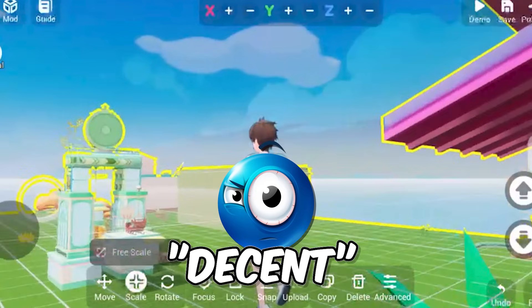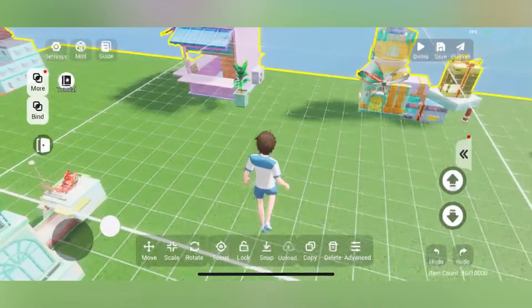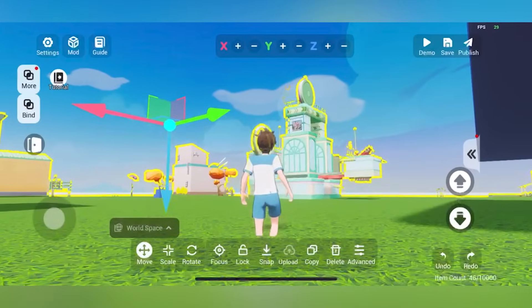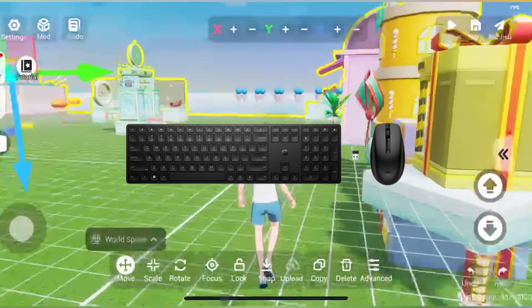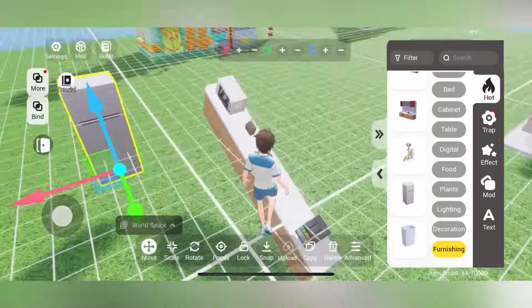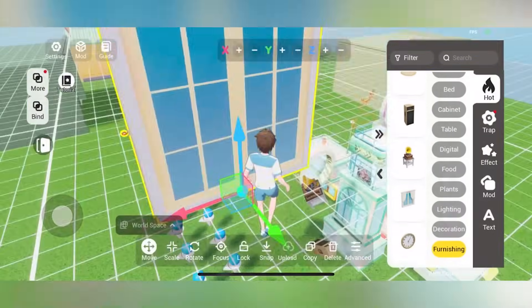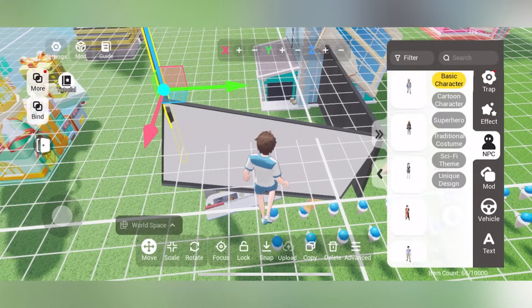I got this mod off the community mods section and I'm using it as my lobby. I'm not usually on my phone, so this is kind of new to me — I'm used to keyboard and mouse. Anyway, I just started grabbing stuff from the inventory menu, building it up, taking random things and tilting them for a normal little parkour layout.